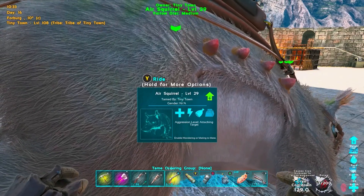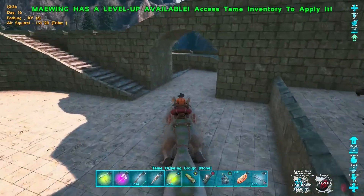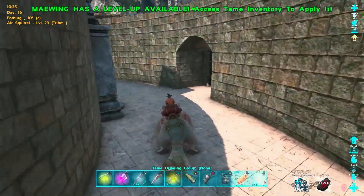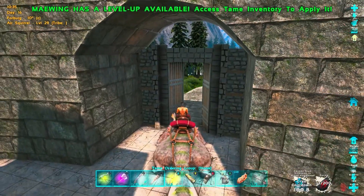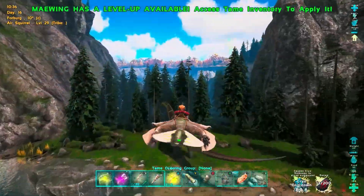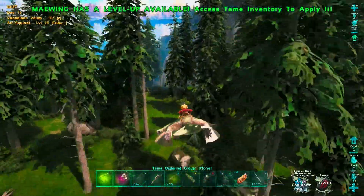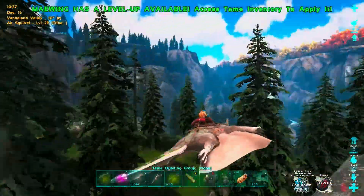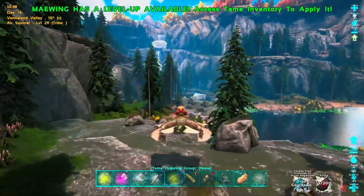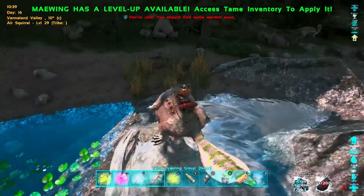Got back here, got the saddle, and now we're gonna hop on and I'll show you guys a couple of cool things. Let's go! The handy thing about the Maewing is if you hold your A button you can get a cool glide going. These things can glide for almost ever, and if you head on a downward spiral you can really pick up some speed.